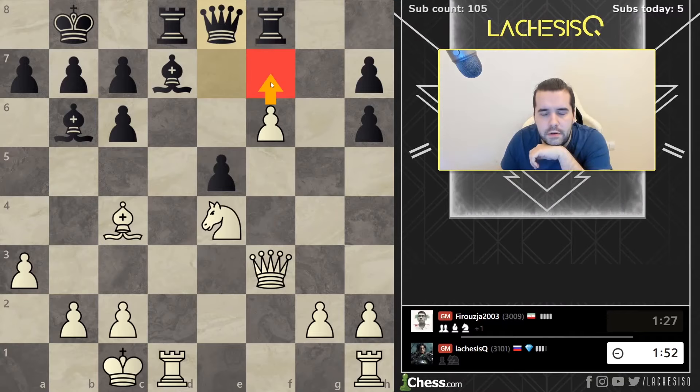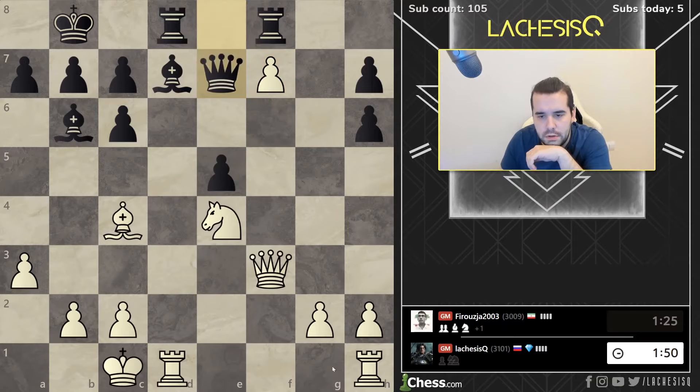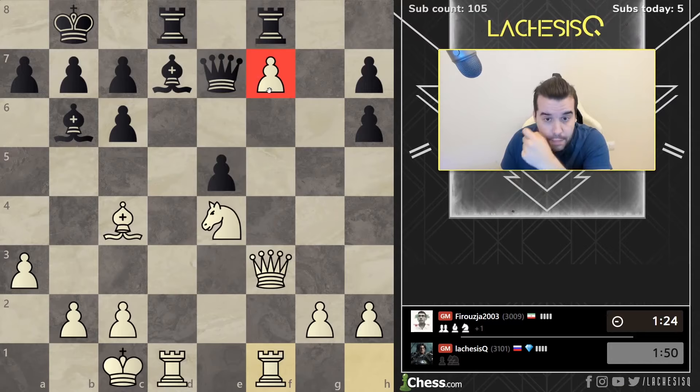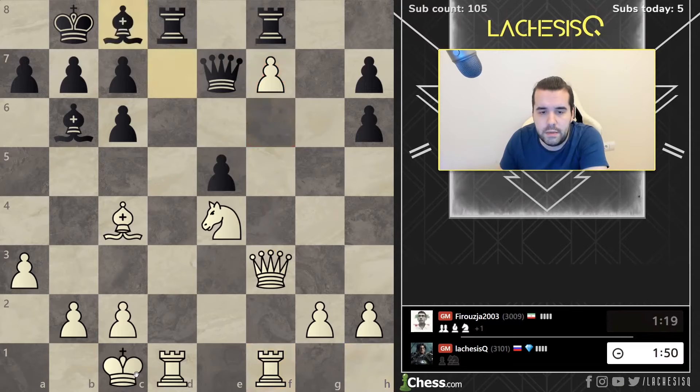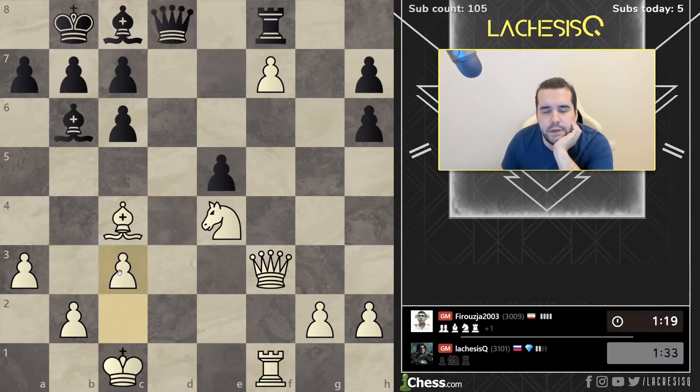I can even try f7 here. Okay, why not? I like f7 actually. So there's now queen g6. Just rook f1. This pawn would be a big pain for him. Also I'm going for queen f6, trading the queens. Maybe king b1 at first. So let's trade this first. There's queen g4 idea — the only way to activate his pieces. So this is like two ways: I can allow this or I can just play c3. I like c3 even more.